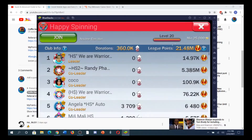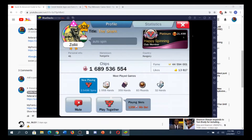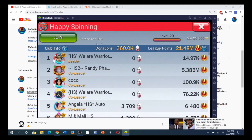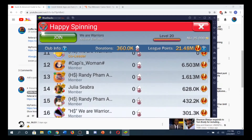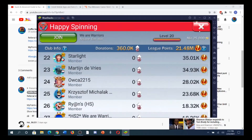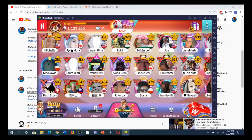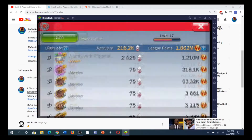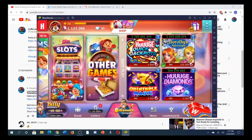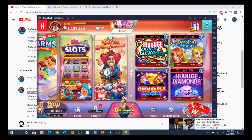Clubs keep showing up as you scroll. Platinum is good, gold is also good. Chances are you're not going to be able to get platinum, so you want to look for at least a gold club. Click Join and then you're in. I'm already in the gold club because I did this earlier.